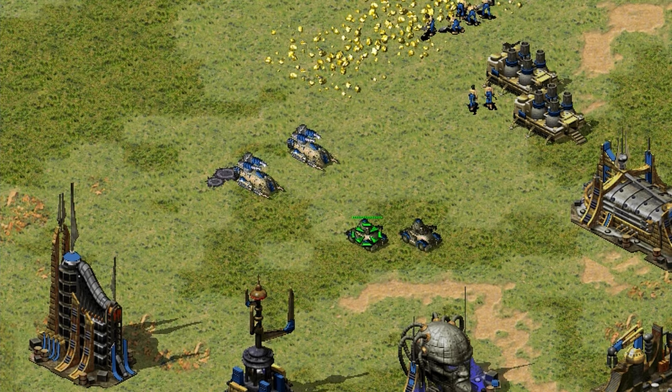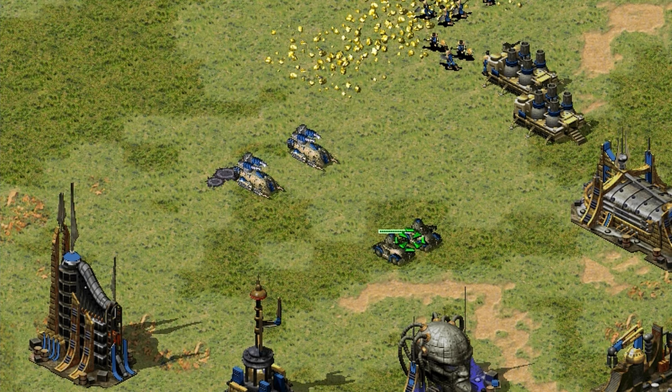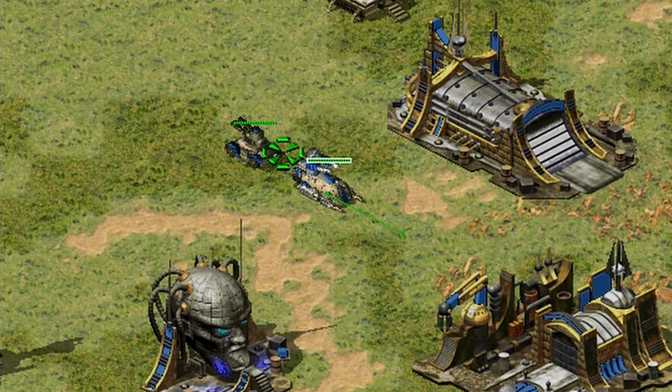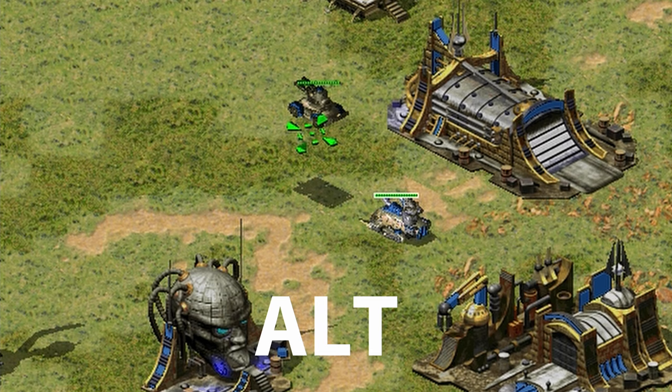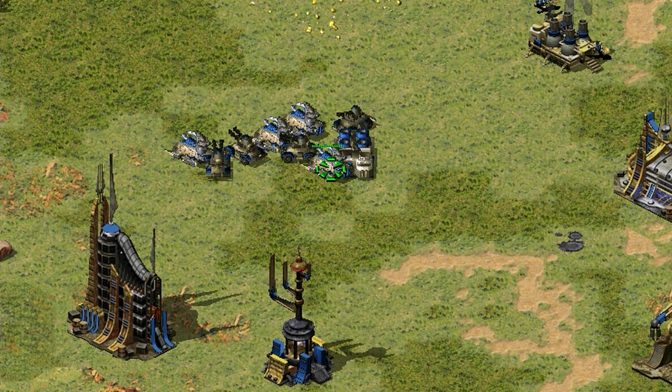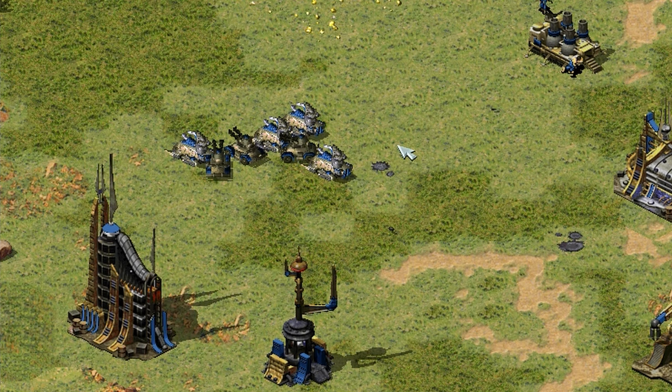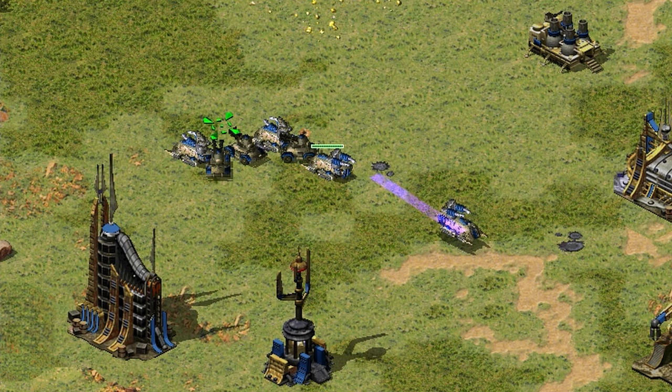This tip is about using alt in Yuri, especially with the Magnetron. When you use a Magnetron to capture and lift one of the enemy units, while it's flying, point at that unit and use alt. What happens is the unit you select with alt will go below where that unit is going to land, so they stack on top of one another. It's very effective at the beginning of the game — especially with miners, it's extremely OP for Yuri.